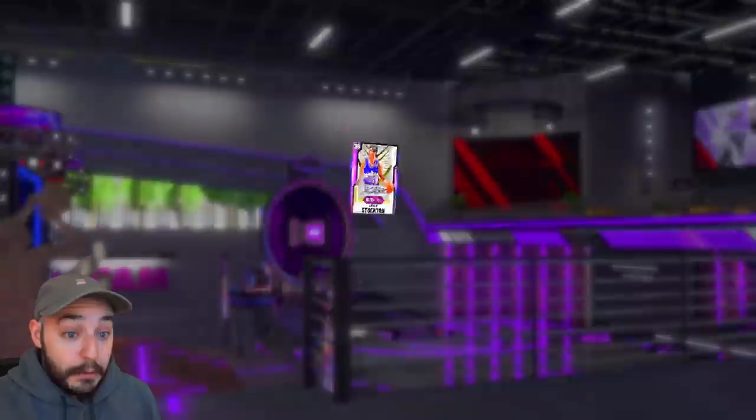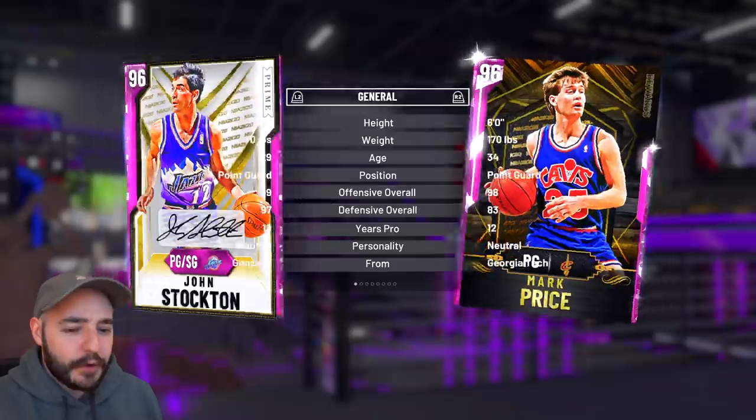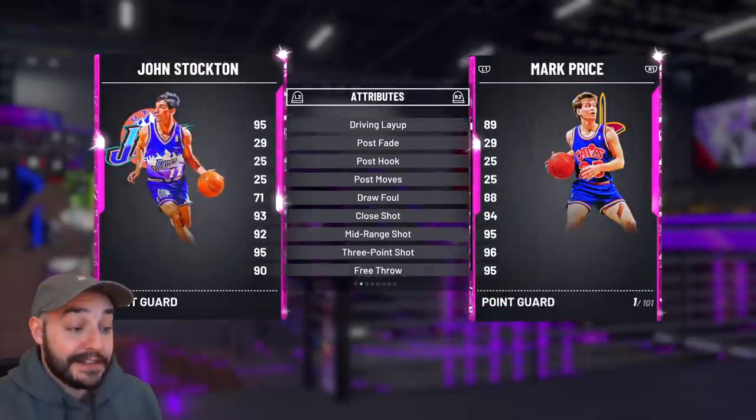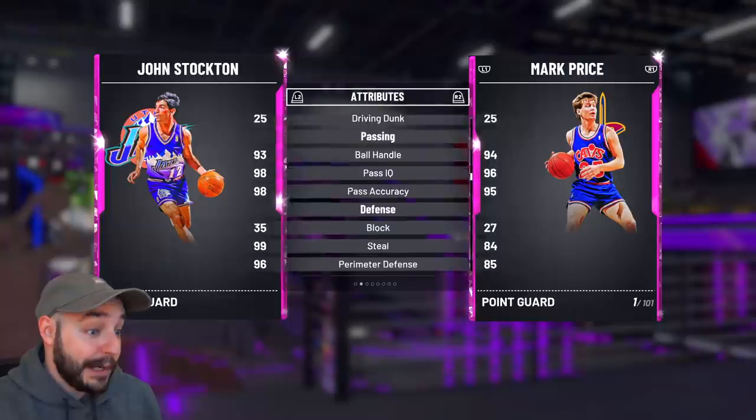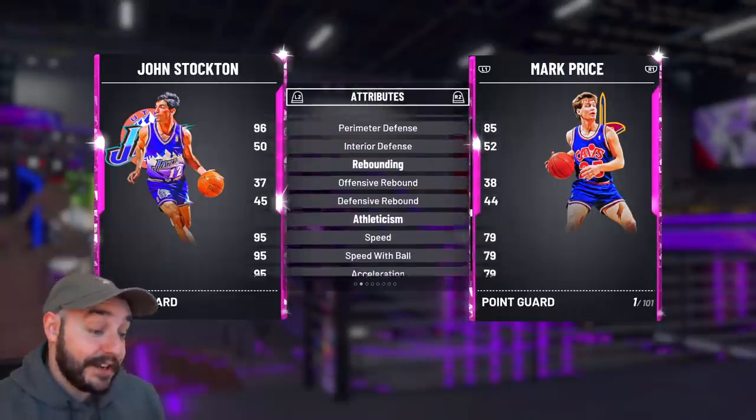Whoa! Holy smokes! The first ones always go for a ton — the first ones always go for a stupid amount, but still, that is a lot. He's already being bid at 300k, my goodness. That's a lot for a point guard, John Stockton.